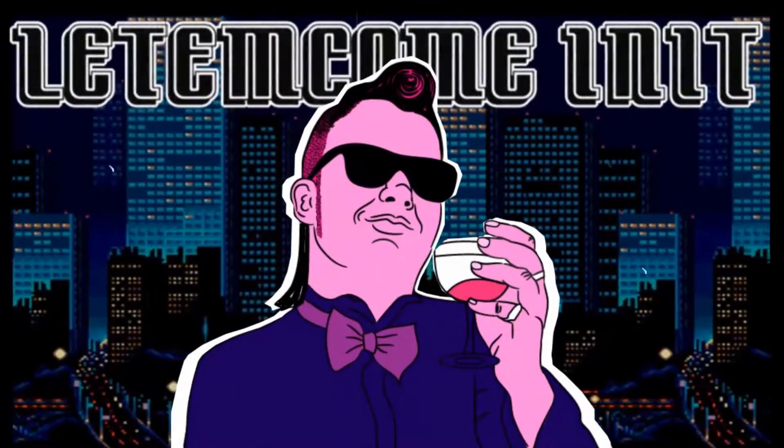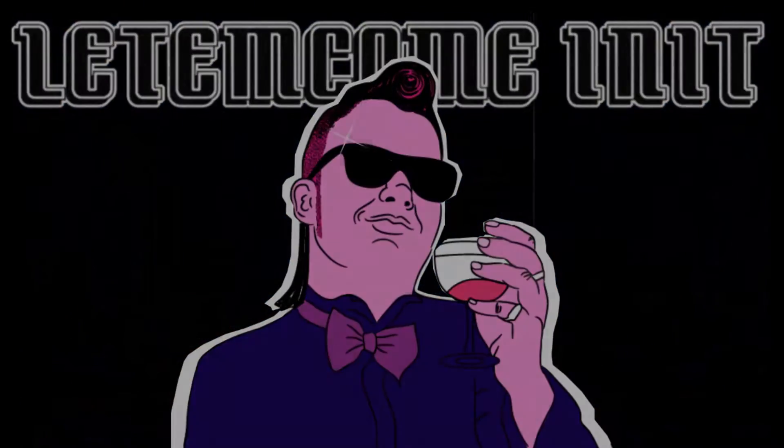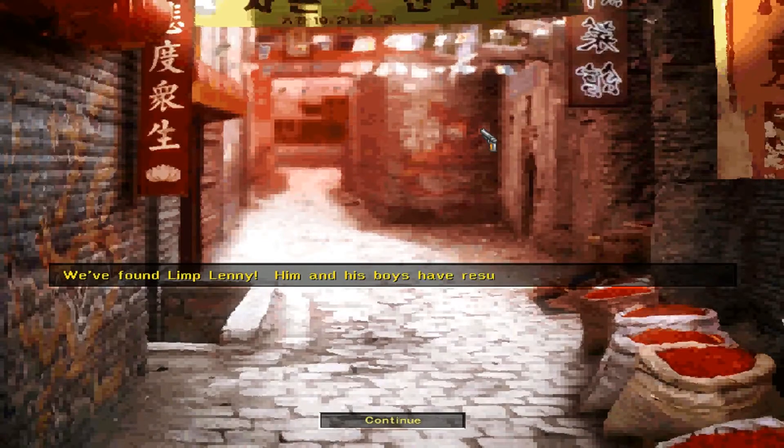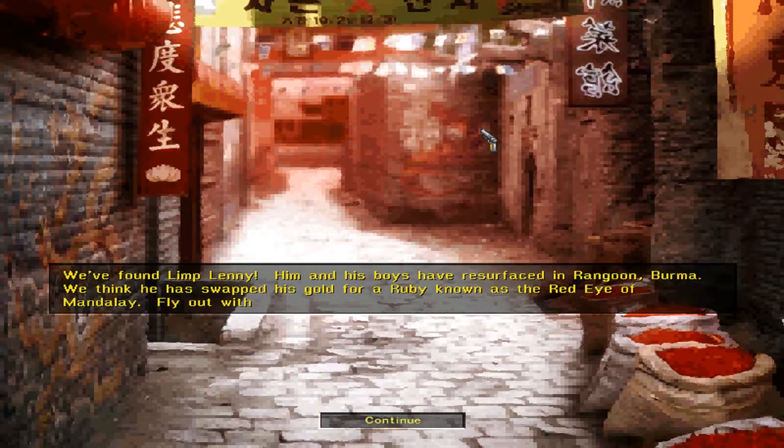That guy's a maniac! Why'd he buy me? Drag down Limp Lenny - him and his boys have hot-tailed it to Rangoon. That's Rangoon in Boima. We got information that he swapped his gold for a ruby known as the Red Eye of Mandalay. Get out there with some of your guys and ask him all friendly-like to hand it over.